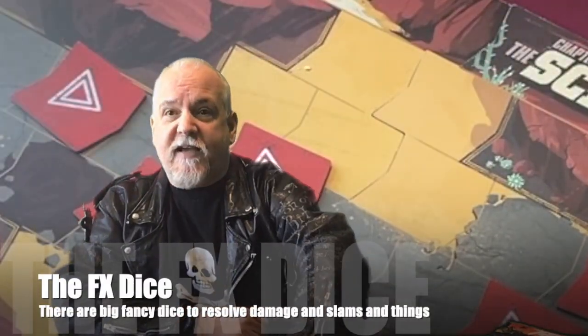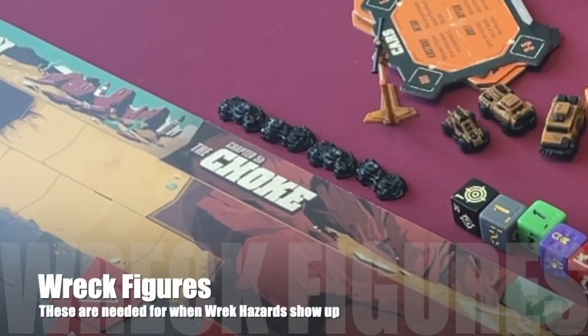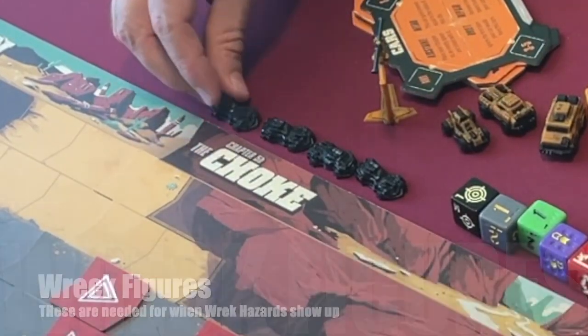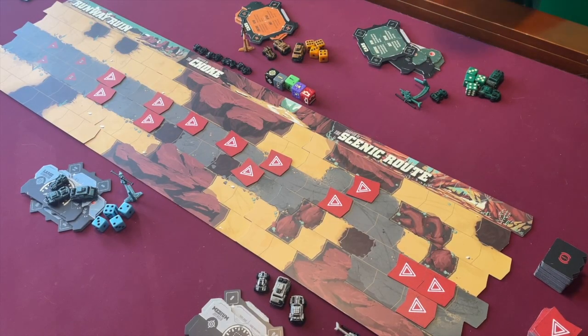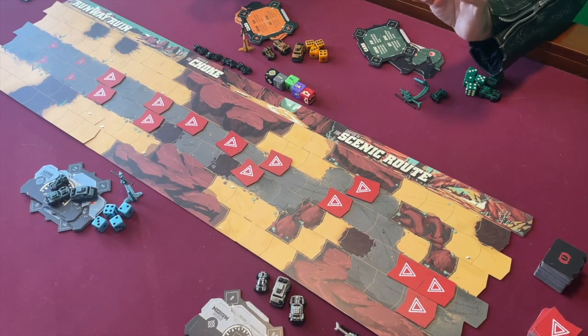Now you'll need the FX dice. There are five in the base game and a sixth from the expansion content. To play the base game you need the road die, the stunt die, the direction die, the slam die, and the shooting die. Place these next to the board. You will also want to place the four wrecked car tokens near the board as well. The board is now finished being set, so it is time to get the players set up with their individual components.